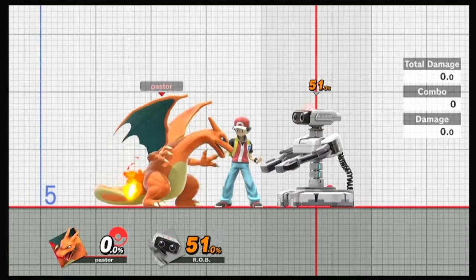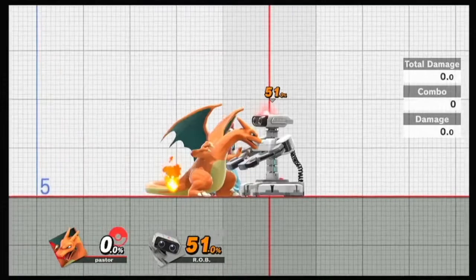This move is broken. It really is. In fact, Charizard is the best out of all three Pokemon at juggling, and that's pretty much what he does. His up tilt - very nice.